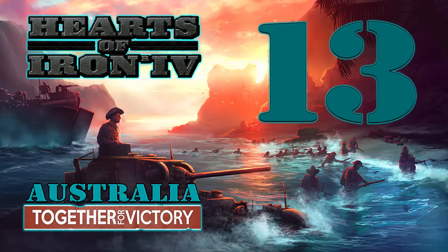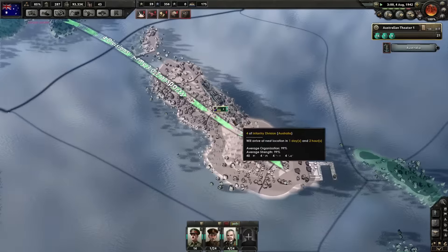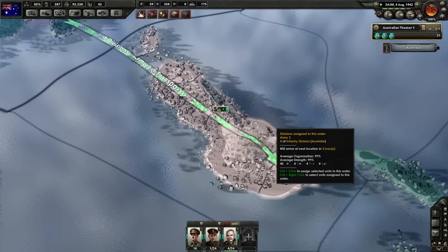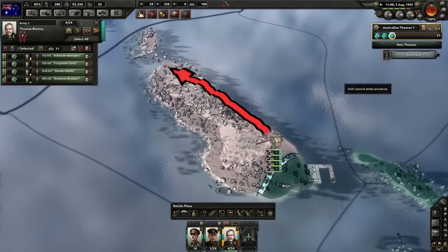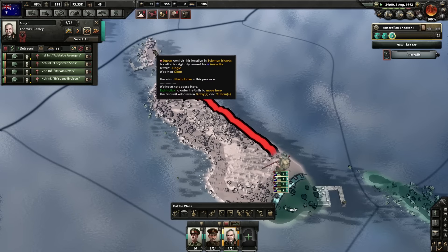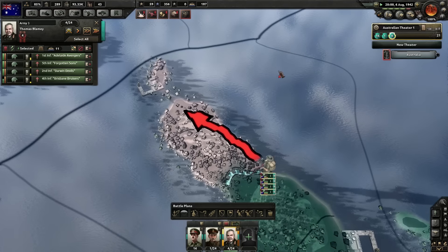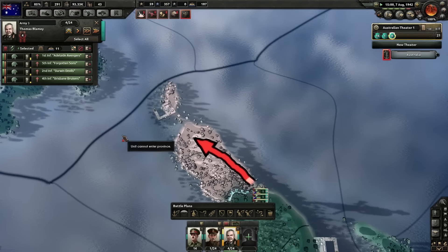When you project in force, bad surprises tend not to happen to you. We're just sailing through the land here, going to march straight up. I don't think they left any garrison here. We've almost evicted these fools. Feels good. The locals could have just taken it back — they could have just torn down all the Japanese flags.